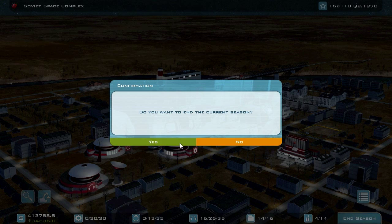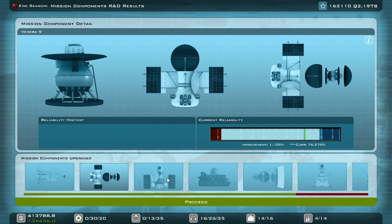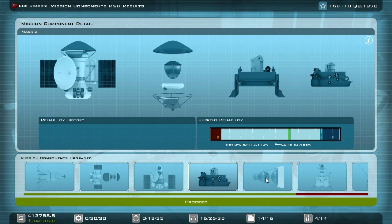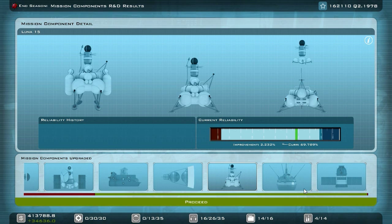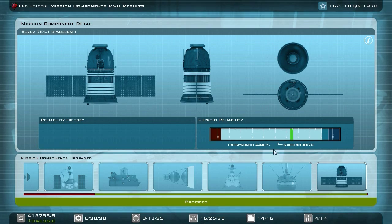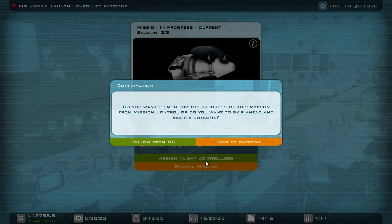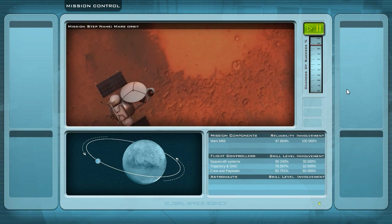We are now researching the Soyuz 7KL1, so let's end the season. The LK700 needs some more time after we screwed it up again. Mars M69 is on its final season. The other missions need some time — Luna 2 needs some time, the Soyuz spacecraft needs some time. Let's resume the mission and follow it from Mission Control. Hopefully we can finish the Mars M69.